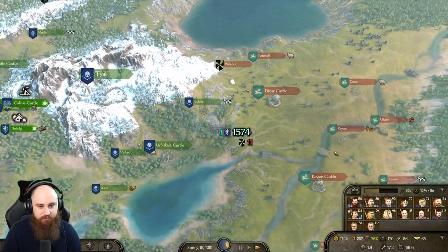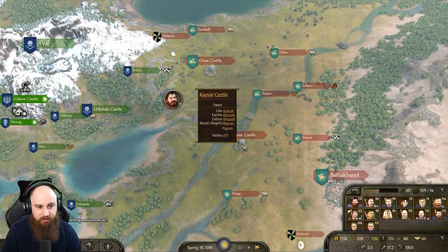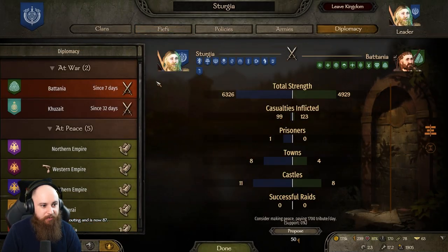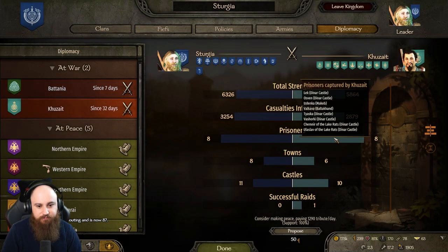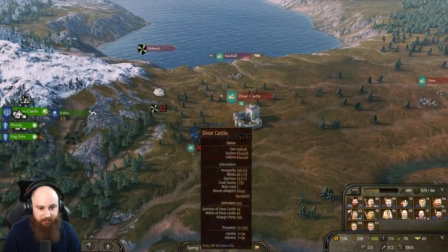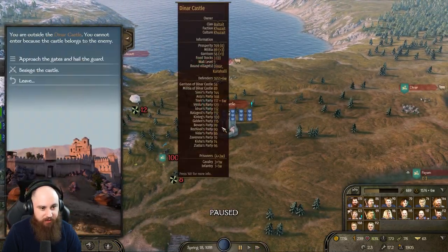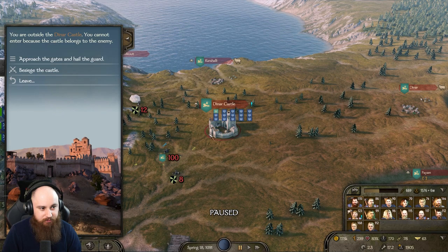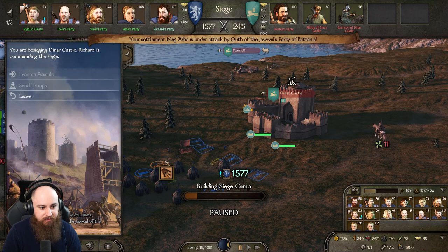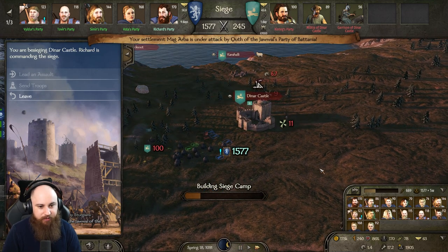It just depends if they come up with another big army at some point. They've got a lot of us captive at this castle — we need to free them all by claiming it. How many troops have they got? 245. Ram and tower again — we're not going to hang about.